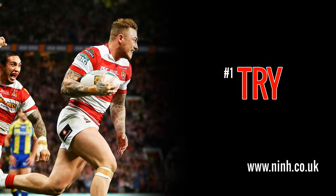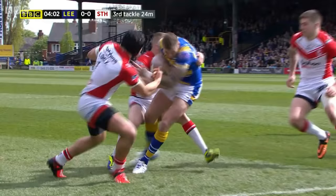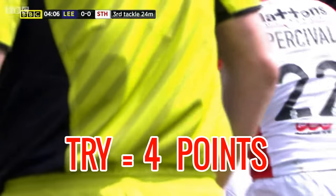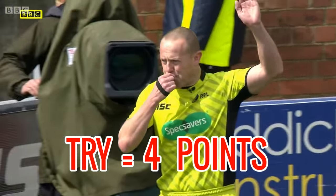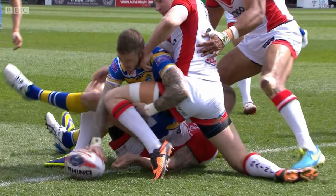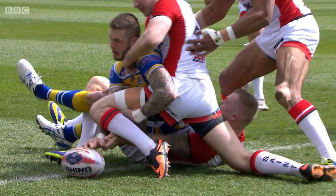The idea is to score points, and there are several ways to do this. A try: you can run the ball into your opponent's in-goal area and place the ball down onto the ground. This is a try and is worth 4 points. Unlike in American football, the player must press the ball down onto the ground with downward pressure. No downward pressure equals no try.